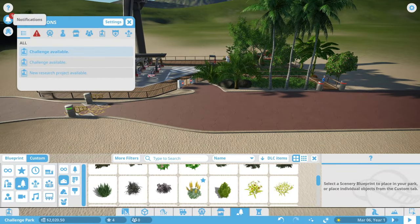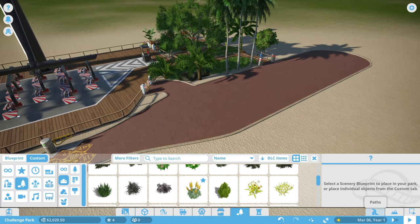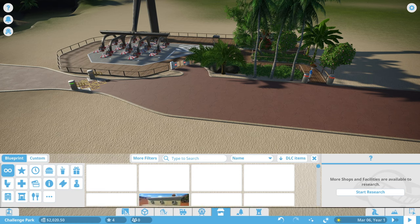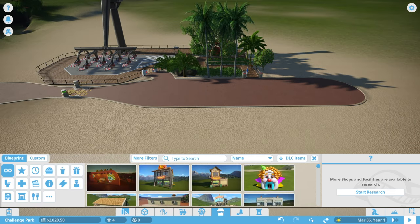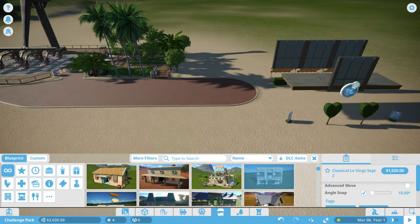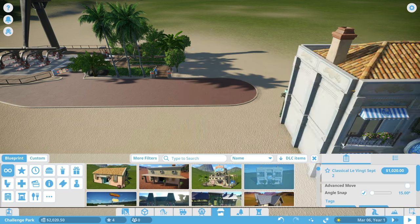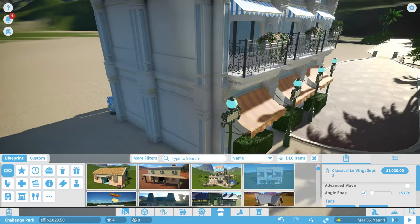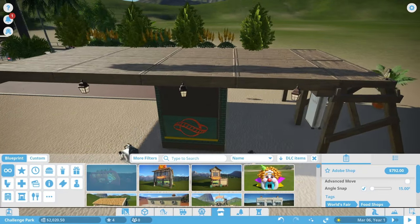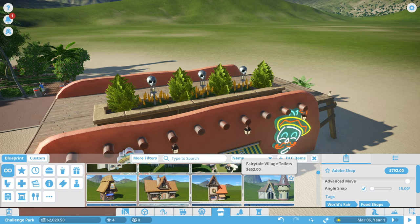A new challenge is available: achieved ride rating of 200, and have 22 people visit your hotels for two months in a row - though we don't have hotels yet. Now let's work on our restaurant situation. We can use blueprints with pre-made designs, like what looks like a churro shop or bakery. There are also adobe shops - I think this one is a burrito shop - they look cool but cost a lot more.